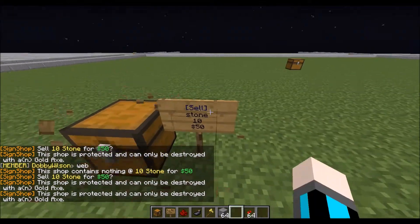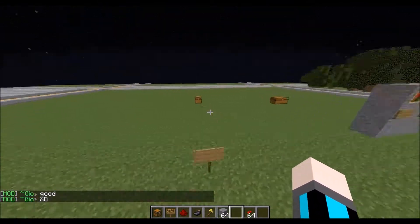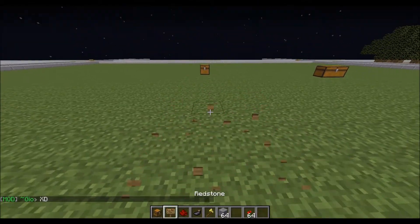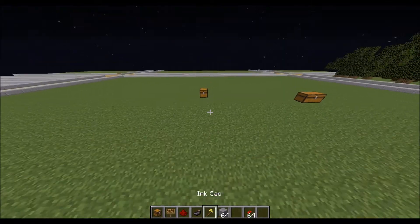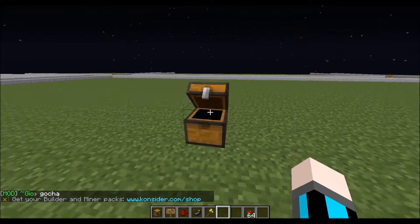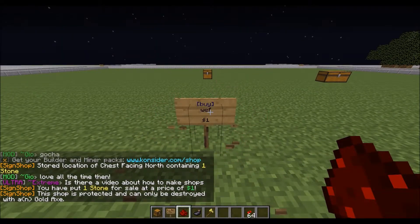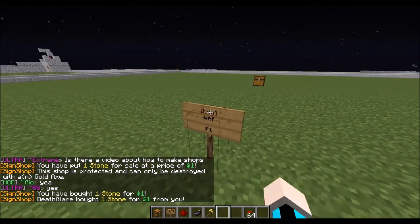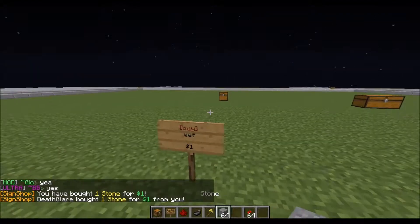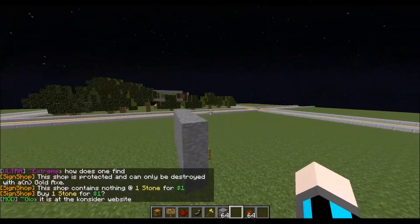A shop sign will not break unless you have a golden axe. Also, it doesn't have to be adjacent — the sign doesn't have to be right next to the chest. You can put it anywhere you want. Here we have a buy sign, and we want to sell one stone for one dollar. Right click the sign — we are selling one stone for one dollar. No matter how far apart the sign and chest are, when you right click the sign it's going to take the item from the chest and put it into your inventory. Make sure you have a golden axe to get rid of your shops.